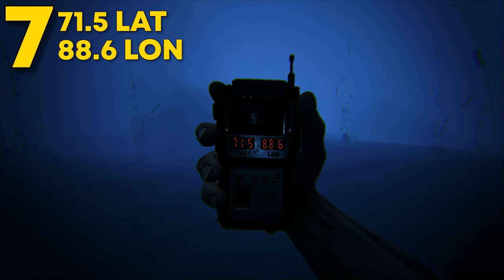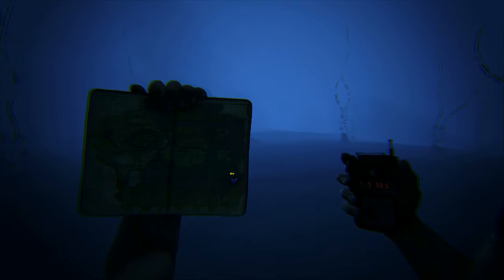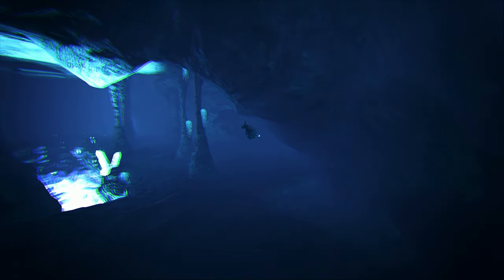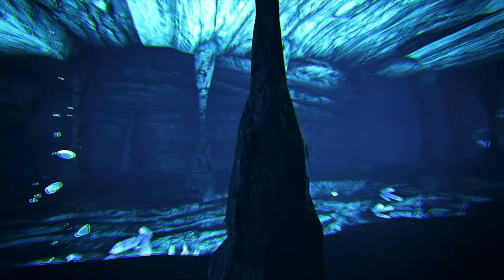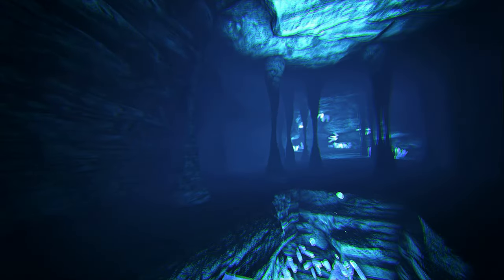Coming in at number 7, this can be found at 71.5 latitude and 88.6 longitude. This rat hole can be found close to number 9. This is more of a cave, but it makes for an amazing sized cave and looks beautiful. With one entrance, this cave-like rat hole has plenty of space for building and lots of pillars. In the middle is a lot of crystals lighting up the whole rat hole. The entrance is fairly big so defense will be tricky, but overall this is a great rat hole and will not be found easily.